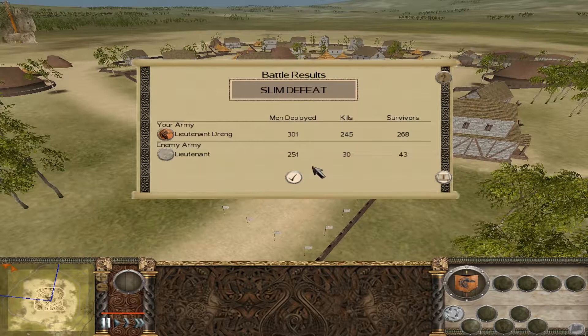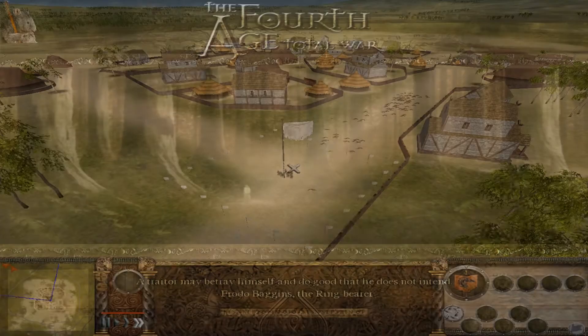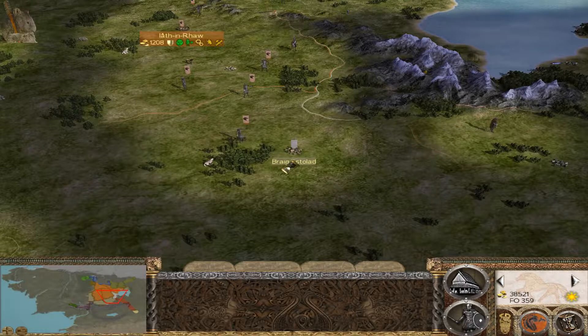Here are the battle results. I lost a few more men than the enemy actually killed because of that friendly fire incident. One of those numbers reduced is the lieutenant who disappears at the end of the battle. Most of my losses were from the foresters running up on those bowmen — the bowmen are quite deadly, but he could get a lot of kills himself, so that was nice. I'm certainly glad this didn't end with a crash to desktop at the end of this battle. I'll get back to my regular commentary now after saving.